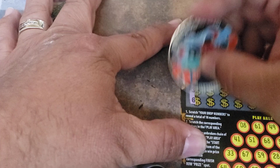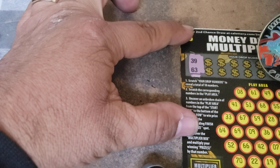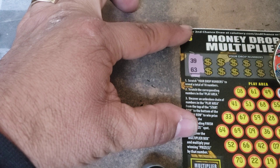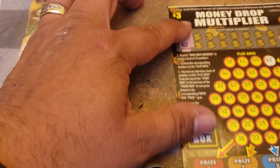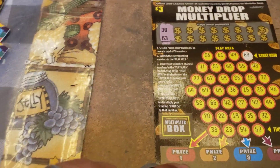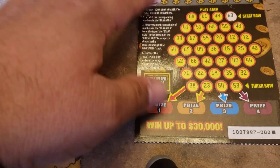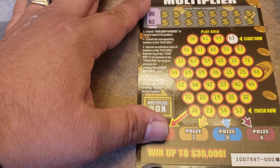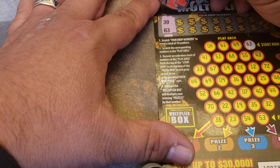Looking for $39. There's $63 here — got to look for $39. Let me turn on the light. Now I'm going to need some bright light here. Sorry, folks. Let me get a better look. Let's see here — $39. Okay, I don't see no $39 there.